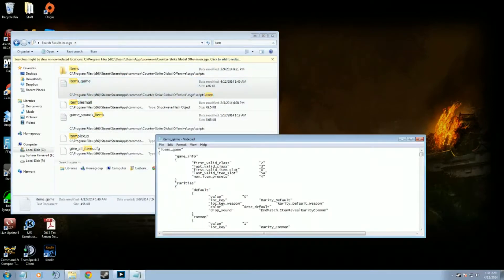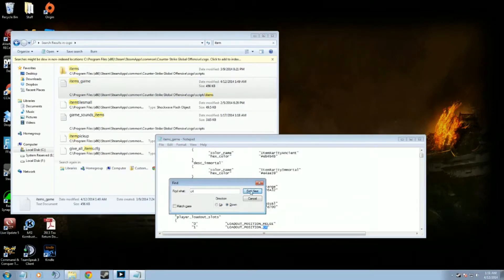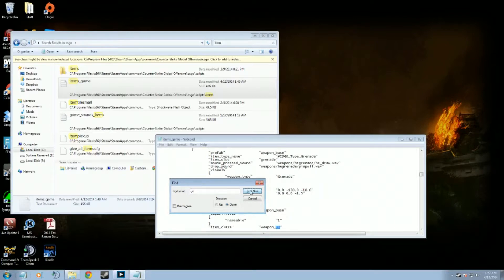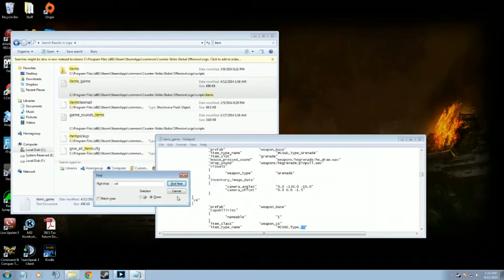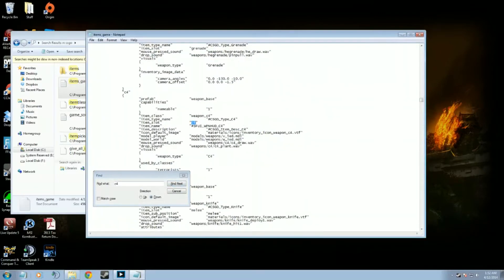We're going to hit Ctrl-F and search for C4. We just hit Find, but that's not the one we want, so we go Find Next several times. It's near here — there we go. I'll pop that up so we can all see. We're looking for the one that says Weapon 4, CSGO Type C4, underneath that.